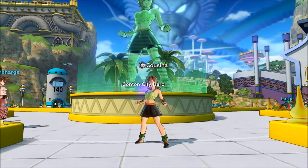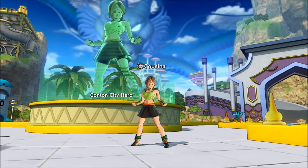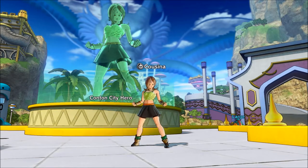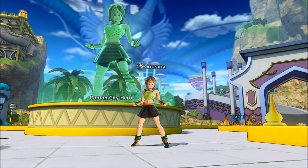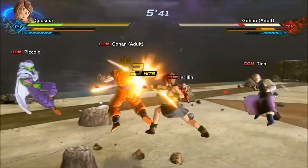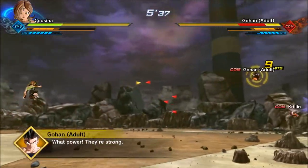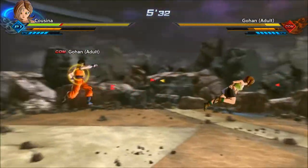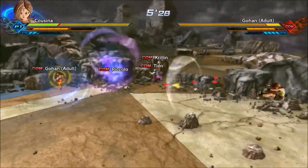With that, we've covered pretty much every Super and Ultimate in the game. There's still one more category — Evasive skills — though it probably won't take too long. A lot of Evasive moves got their stamina costs reduced, which is good. But one that still costs 300 stamina and is still pretty good is Angry Shout.